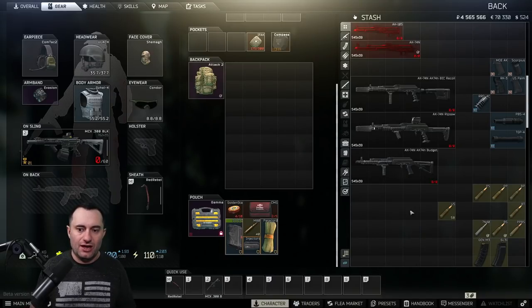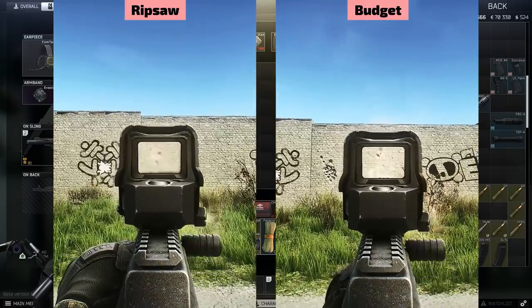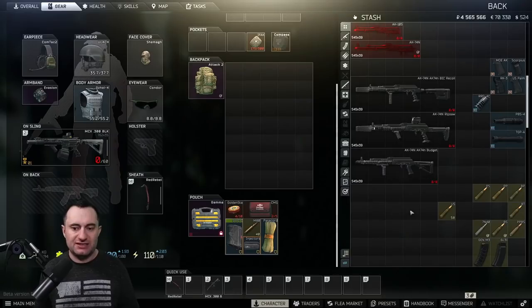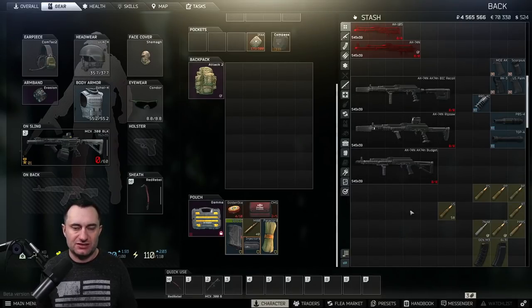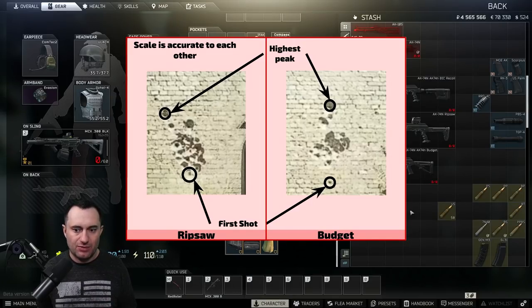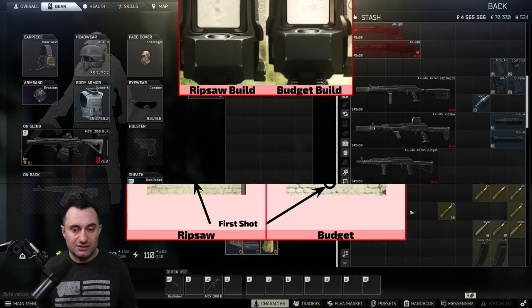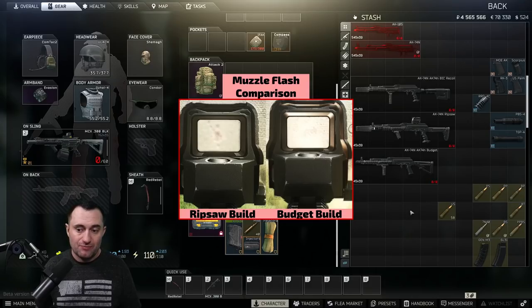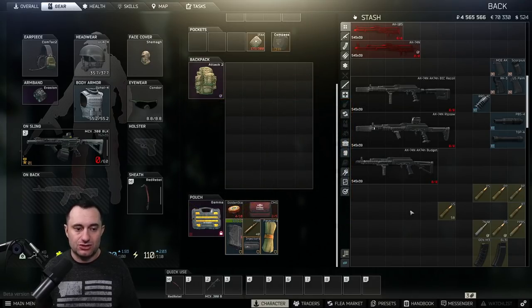Now we'll put these side by side and shoot them. We'll put the rip saw on the left and the budget build on the right so you can see the difference - just shooting BT ammo out of both. You can see the recoil difference between these - it's not nothing, but it's not the end of the world either. That first jump is a little bit bigger on the budget gun, but once it settles back in the patterns don't change all that much. Is it worth it if you have max traders to go up to the more meta build? I think yes, especially because of hiding the muzzle flash and the control you gain at range.